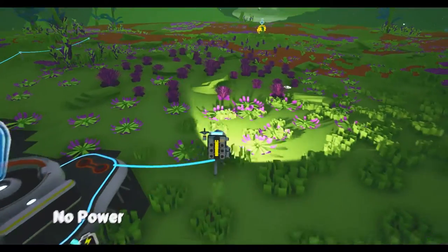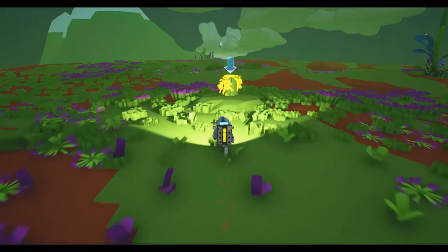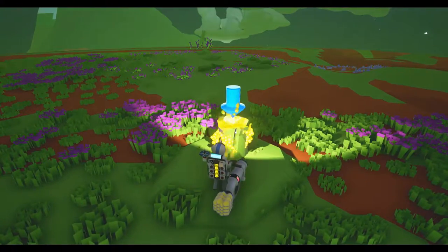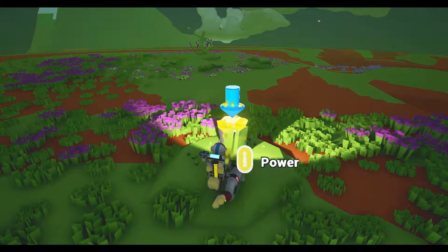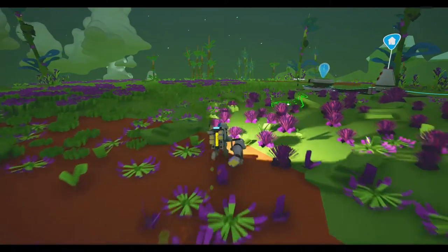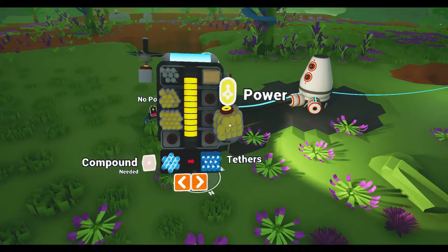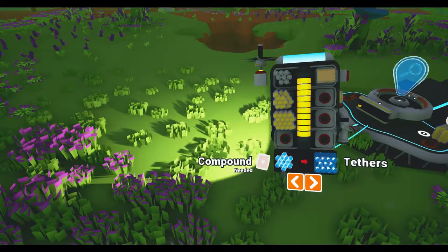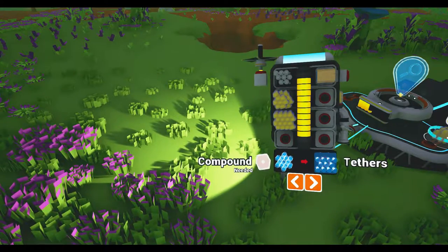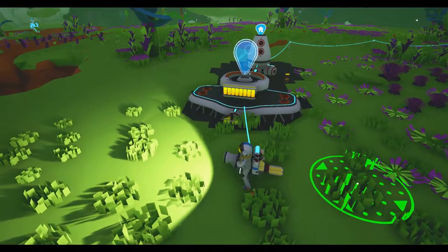Actually, we can speed up things. You can use power — you can collect power in those little pods and actually use these to put on there instead of the solar panel. Tap Q and then you can see the power grid right here. Put that down and it will slowly drain from this pod. And now it's full. So we need to find something to research.